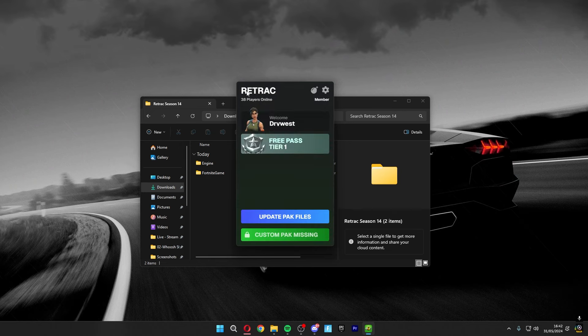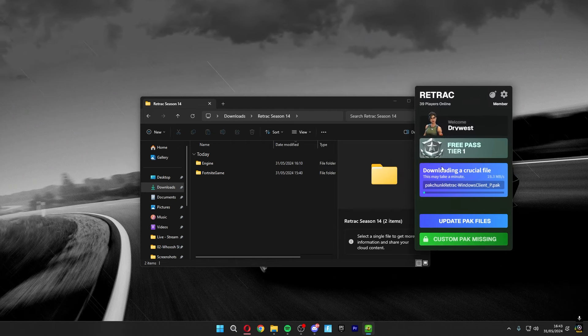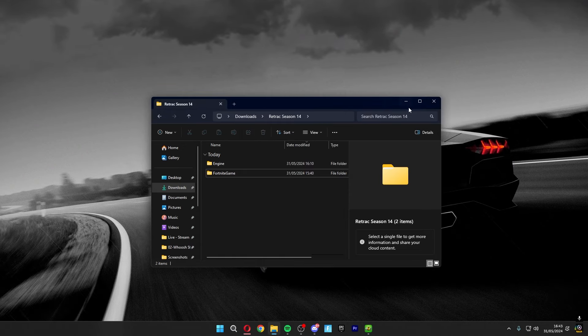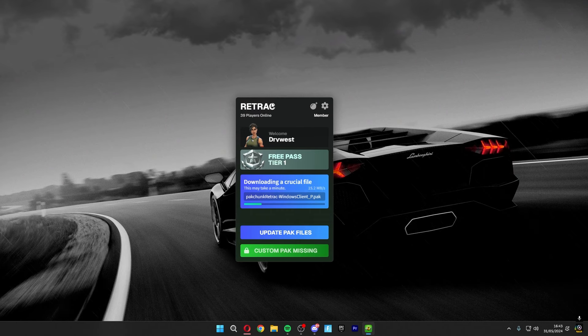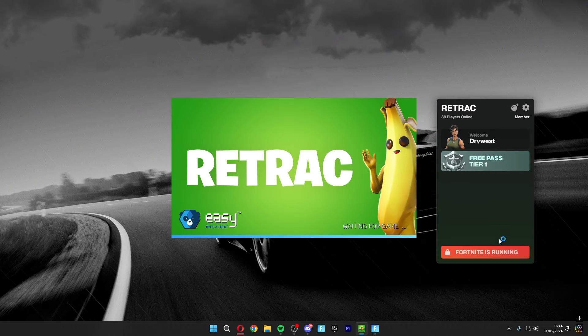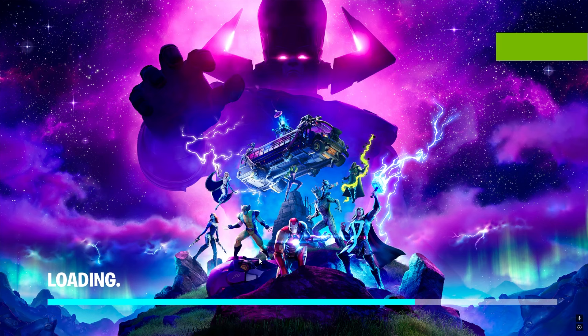Click the drop-down arrow up here and then click 'Update Pack Files.' This will download a crucial file — all the builds — which should take about one to two minutes. Tab out of Windows Explorer and wait for it to finish. Once done, launch Retract from the Retract Launcher. It should say 'Fortnite is running' and an Easy Anti-Cheat loader should open. You'll see the OG Chapter 2 Season 4 Marvel loading screen.